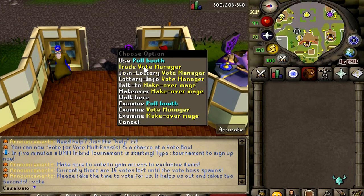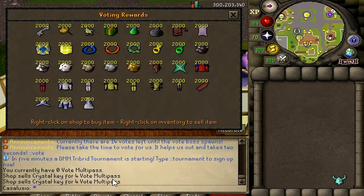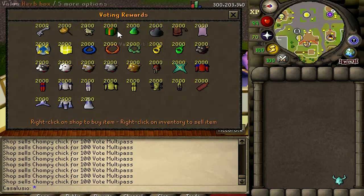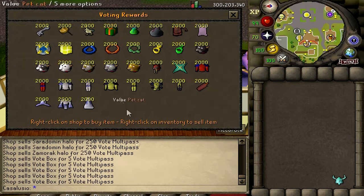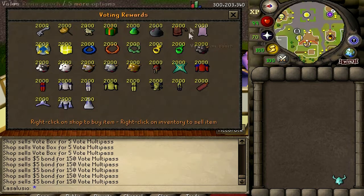Let's trade this guy. Crystal keys - how much? Vote multi passes. Royal sceptre pot, 25 voting points. Chompy chick pet, 100 vote multi passes - that's so cool, I love this pet. You can also get herb boxes, gem bags, looting bag, rune pouch, etc. Halos too. How much is the voting box? Five vote multi passes. A five-dollar bond is 150 vote multi passes - that's insane. This is how the shops look.